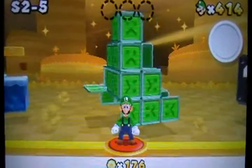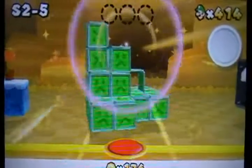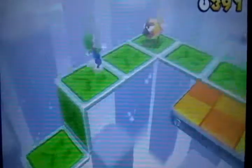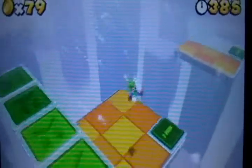Welcome to the next part of my Super Mario 3D Land walkthrough. In this part we're going to pick on Special World 2 slash 5. Now this level it is snowing in, which I don't know why they added that effect, but that's cool I guess.